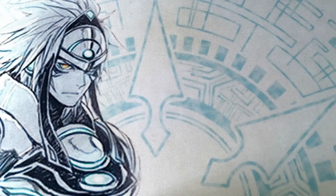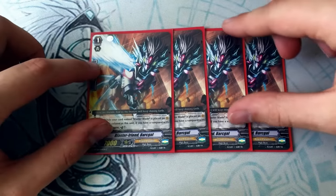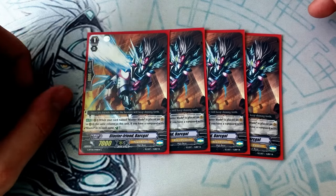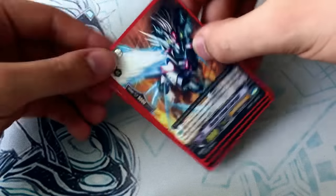Now we're on to grade ones. We run four copies of Blaster Friend Barkle because Blaster Friend Barkle is good. What it does is when you call Blaster Blade in the same column as him and you have a Blaster vanguard, you counter-flip one. And when you boost Lou, you give Lou a skill. That's cool.